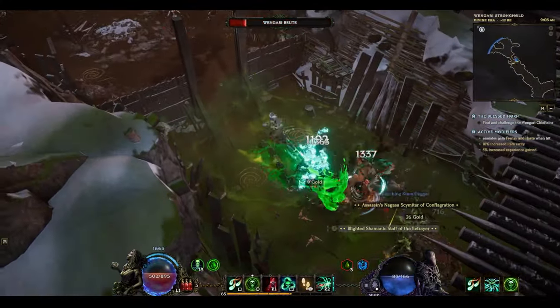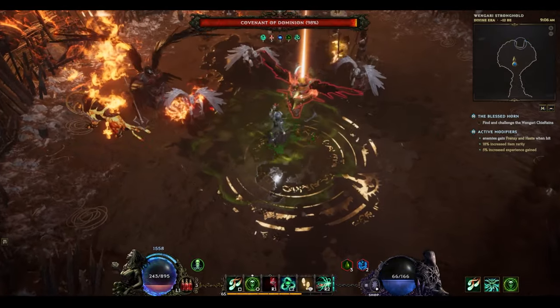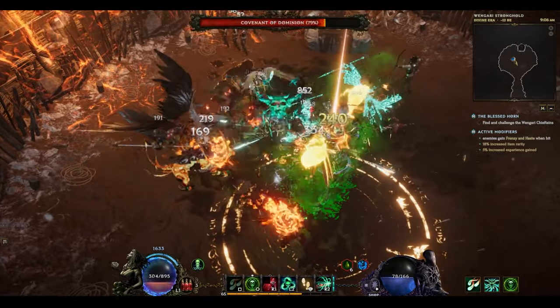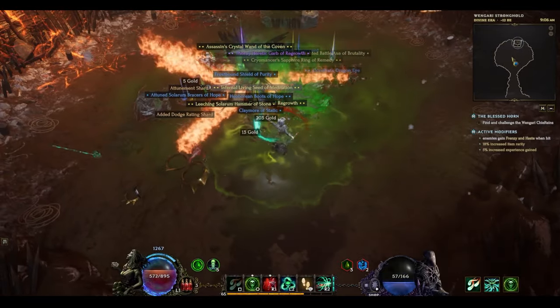This is the Poison Warlock for Last Epoch, and it's a build that continues to get better as you level higher, allowing you to use it early and continue through the endgame with it as well. There are no required unique items, only some that will increase the output of the build, and we'll discuss those throughout the video.